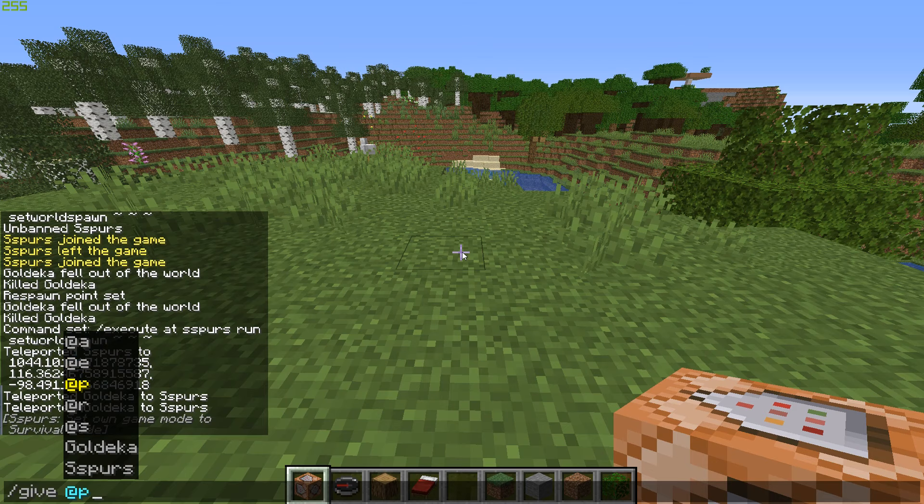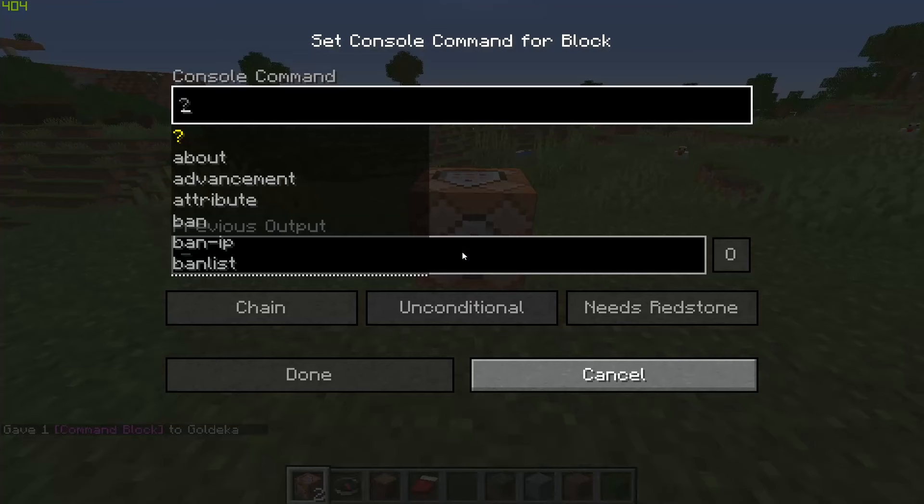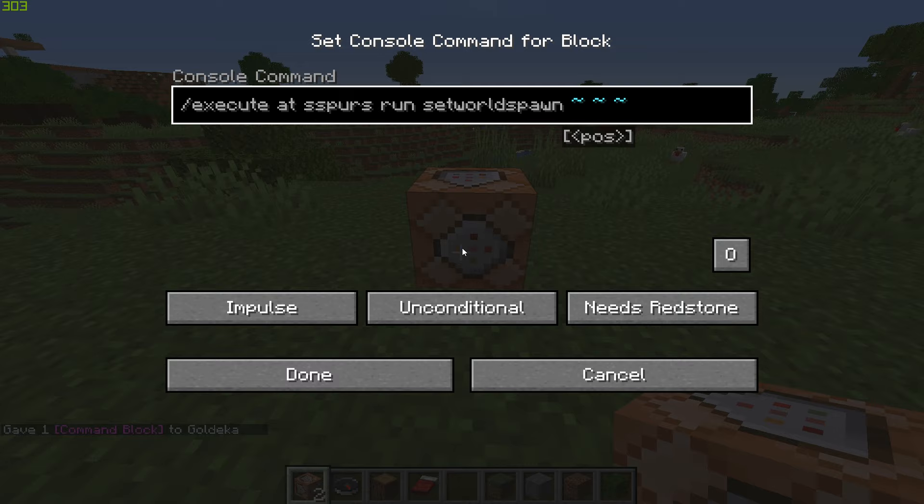Just get yourself a command block. Type '/give', then your player name — mine is goldeka — then type 'com' and press Tab; it'll autocomplete to 'command_block'. Get a command block, place it down, then put in this command.